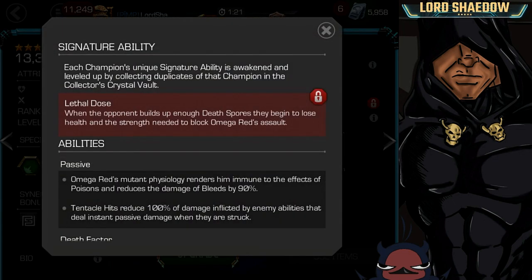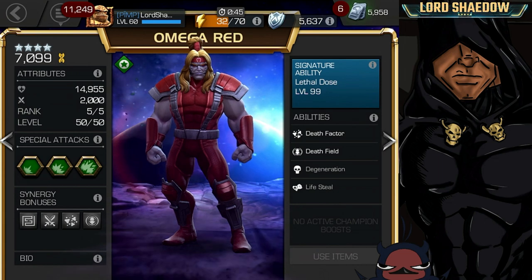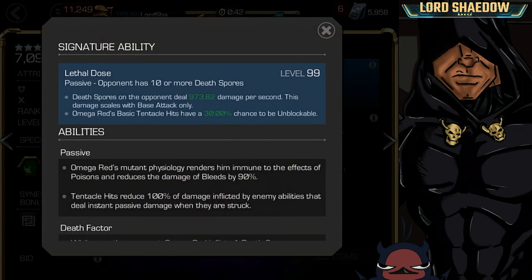Let's take a look at his abilities. My 6-star is not awakened, so let's look at the 4-star. This is what his signature ability does. Death spores on the opponent deal basically more damage per second, and this damage scales with base attack. Omega Red's basic tentacle hits have a 30% chance at max sig to be unblockable. So when we say Omega Red needs to be awakened, this is where a lot of his damage comes from, but he's no slouch even unawakened.